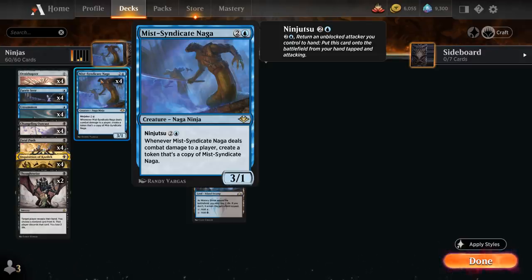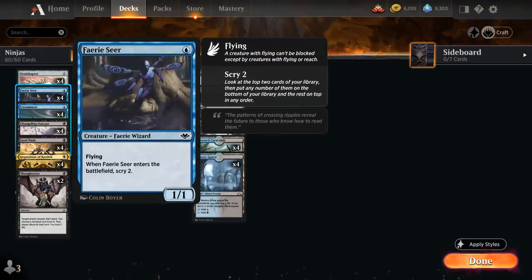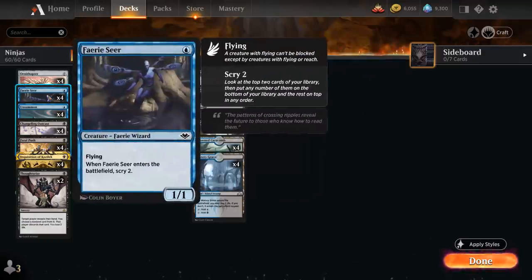For cheap evasive creatures, we have Faerie Seer at one mana — a 1/1 Faerie Wizard with flying that lets us scry 2 when it enters the battlefield. That's great for setting up our future draws, especially when we're drawing extra cards with Ninja of the Deep Hours and Ingenious Infiltrator. Picking up our Faerie Seer with ninjutsu means we can replay the Faerie to scry 2 again, which is very useful.